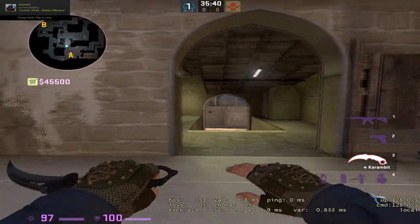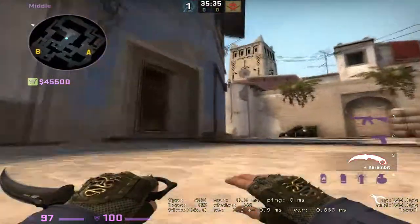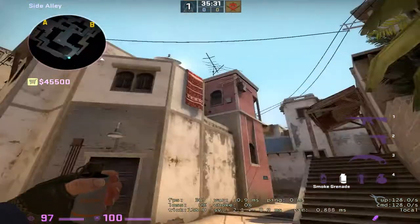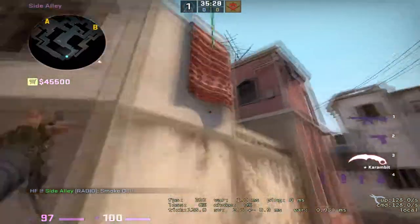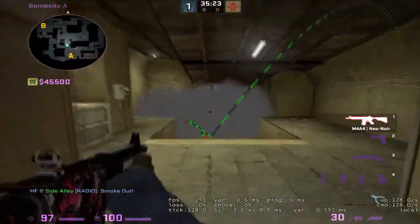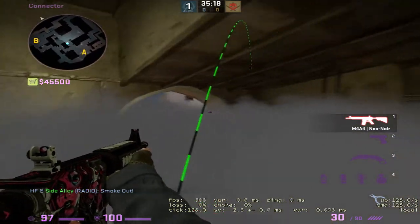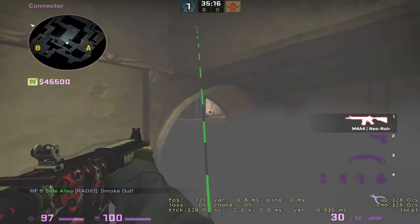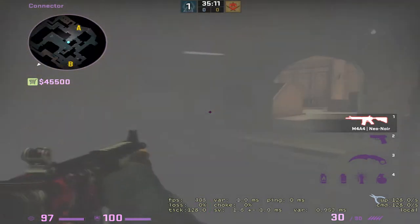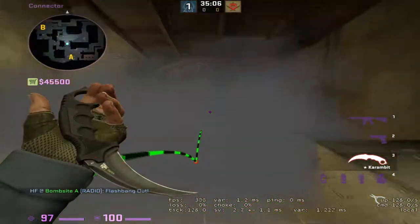Now we're going to go over how to play around the common connector smoke. There are three smokes you're going to see. One can be thrown at the start of the round from the T side — you get up on the orange flower, jump, throw it, and it lands in the middle of connector. As a CT, this is actually a great smoke for you. You can still see the cat run up entirely, get all that info, and you really want to make it hard on the T's getting map control. So you're going to want to get into the smoke and you can even flash through it because it's going to be harder for them to see it coming.